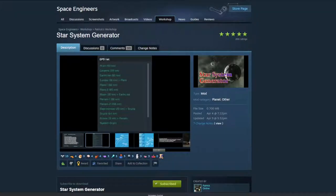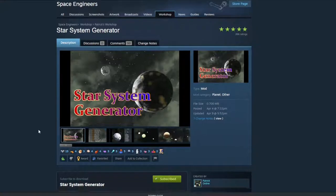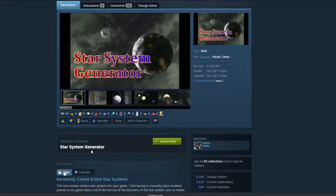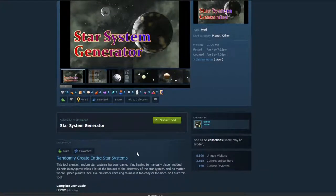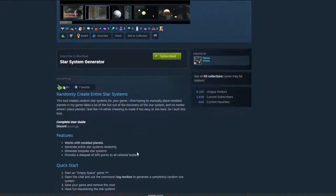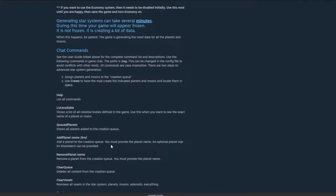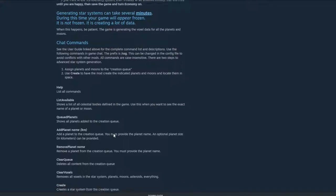Today I'm going to do something a little different. We're going to be looking at Star System Generator — a new mod out on the workshop that I absolutely love. For anybody who doesn't want to go through the hassle of creating a world and then pretending you don't know where everything is to explore it, this is for you. It creates a random star system from whatever planet you load into your game, and it works with modded planets.